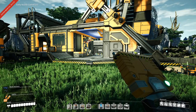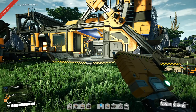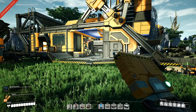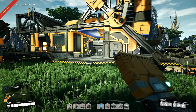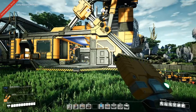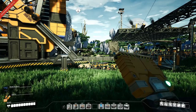Welcome to Satisfactory Update 4, my name is Nilas and we have reached episode five of our let's play. We are at episode five and I think we're making really good strides, because today we are actually going to make steel.